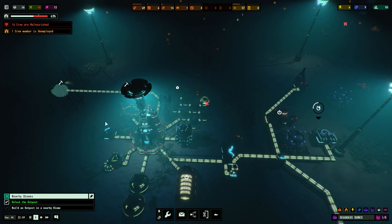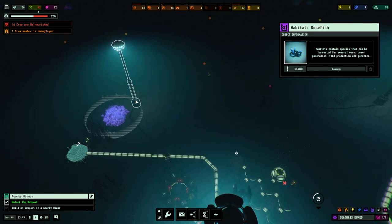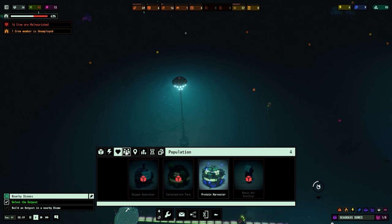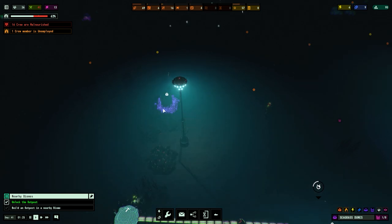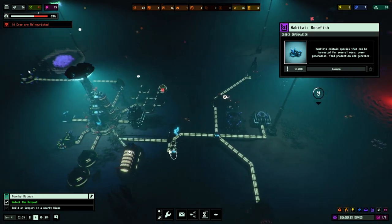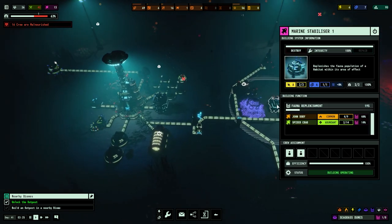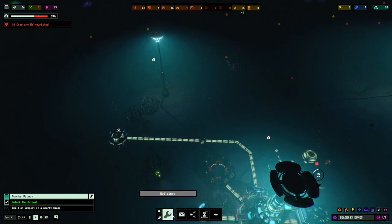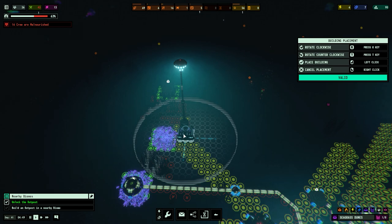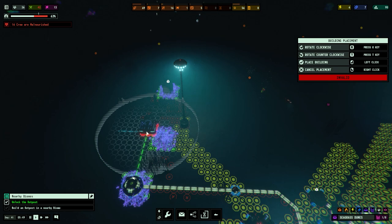One crew member is unemployed — they'll get a job shortly. The malnourishment will hopefully sort itself as well. We want to extract from the fauna trap and the genetics area. This habitat will be running out eventually since we're not replenishing it with the marine stabiliser. Speaking of which — can we get all three with the marine stabiliser? We can, we'd have to have it on this side, but we can get all three. Brilliant.